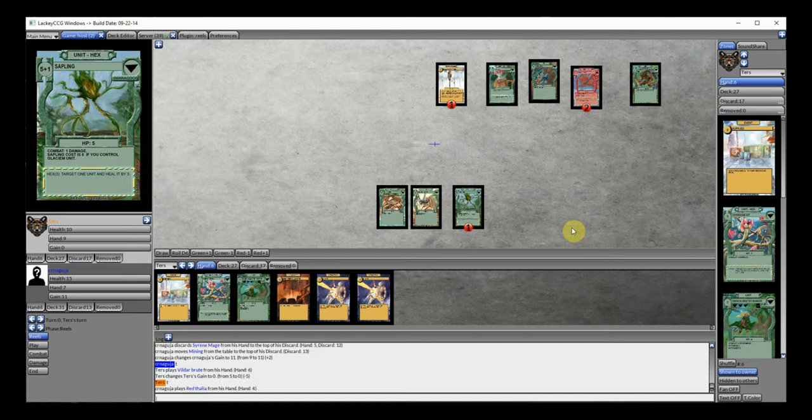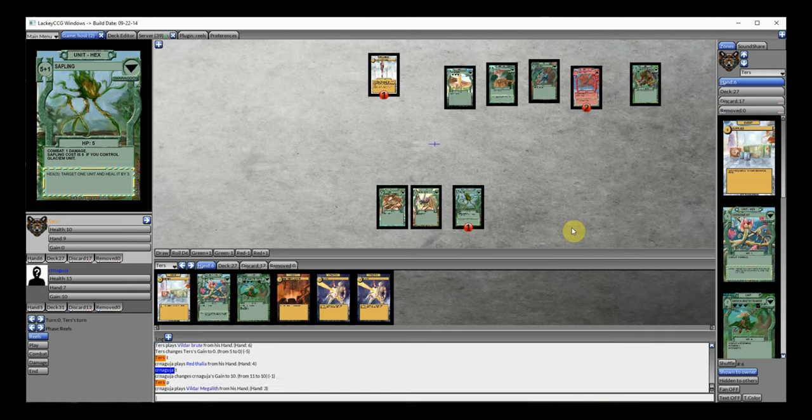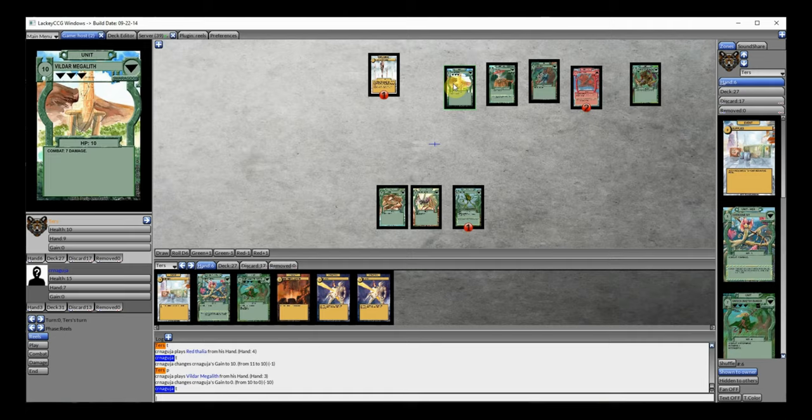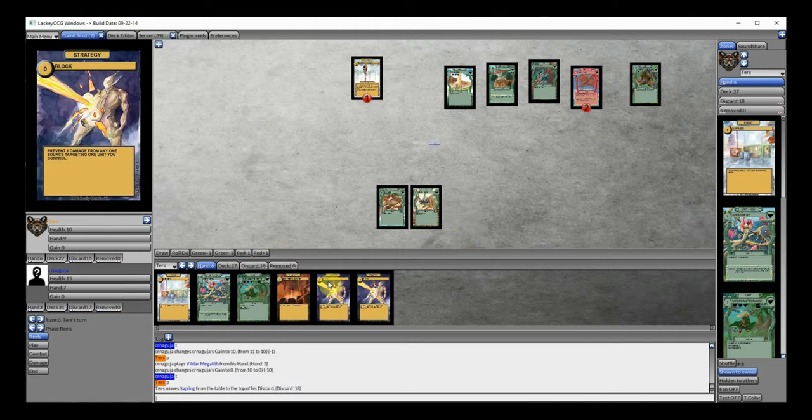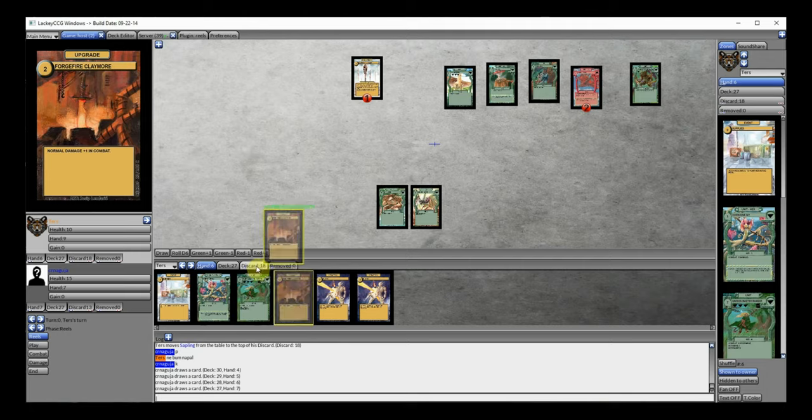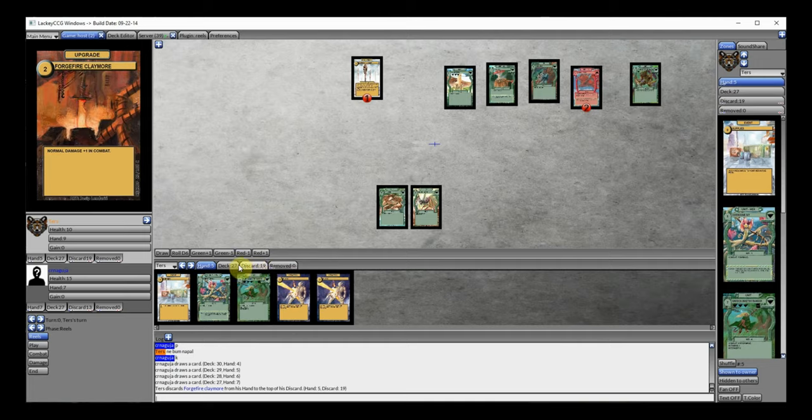The defense is shaping up somewhat. I'll pass — I can't do anything. He plays Megalith. Let me show you that thing: 10 HP and combat 7 damage. Impressive. Very impressive. I'll just pass. He passes also. I won't attack. So in the end phase I think I'll just discard this Forge Far Claymore. I don't know if that's a good move or not, but I have no choice.